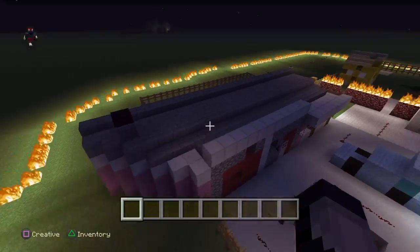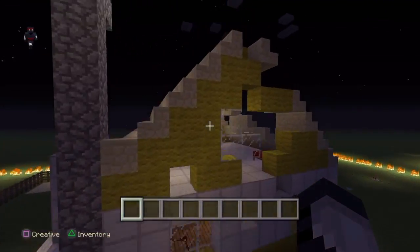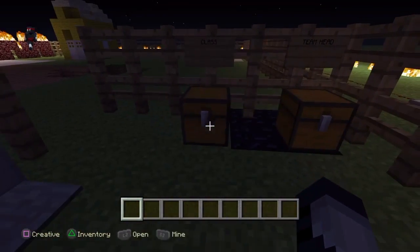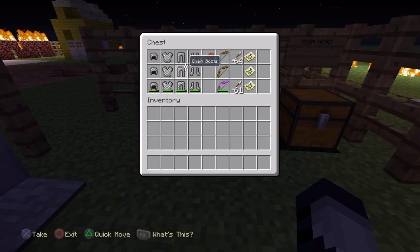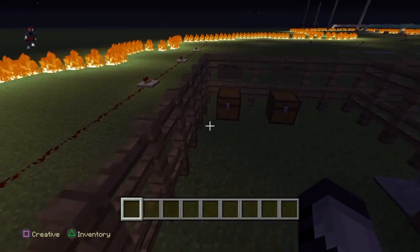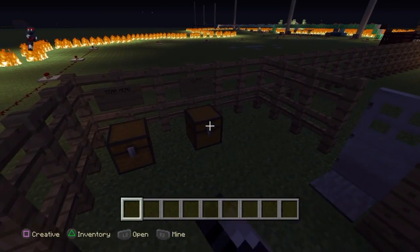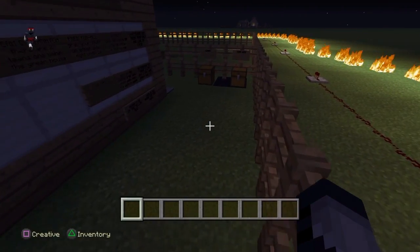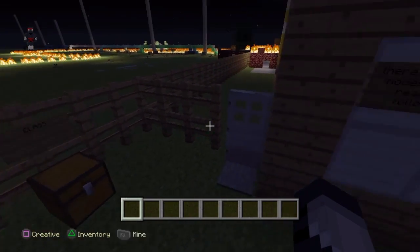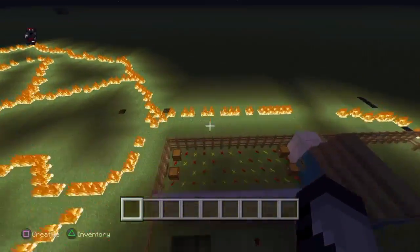Basically what it is, as I said, it's a zombies version of Nuketown. You've got the little classes in here — I didn't realize there was an enchanted bow so I'm going to have to fix that before I release it. Originally it was supposed to be a classes map, but I then decided to make a zombies map out of it.